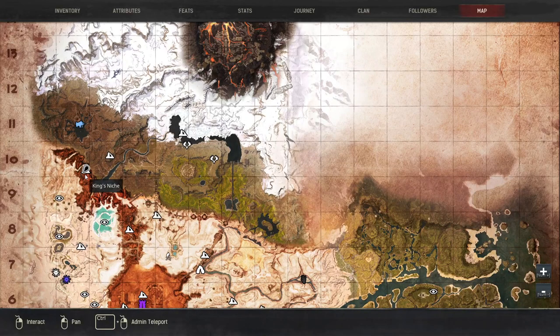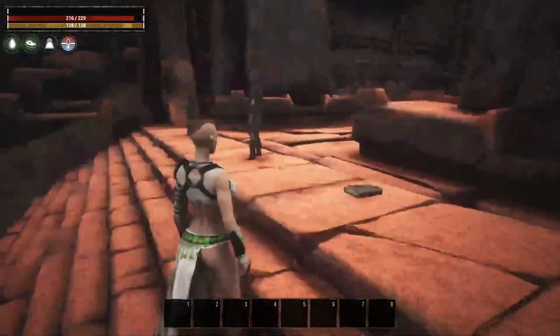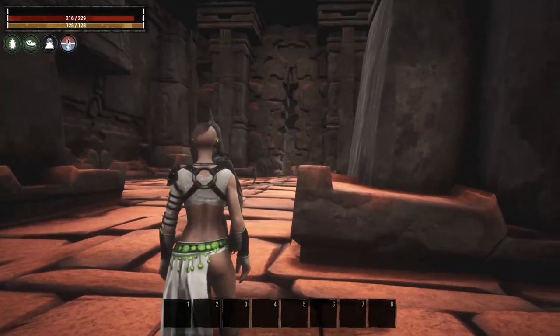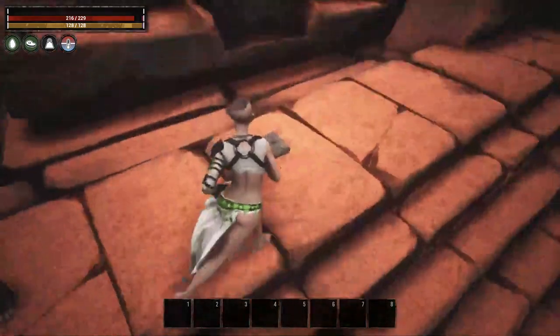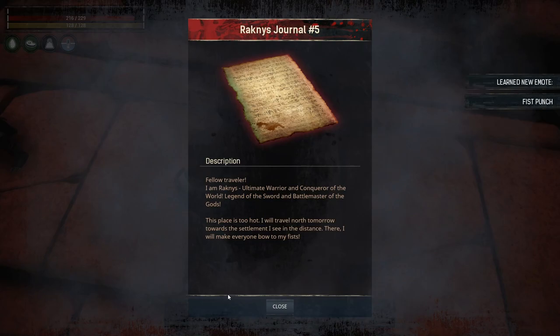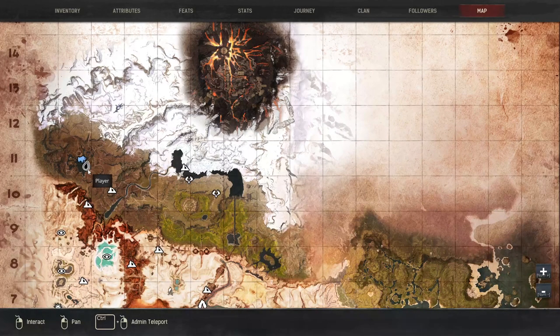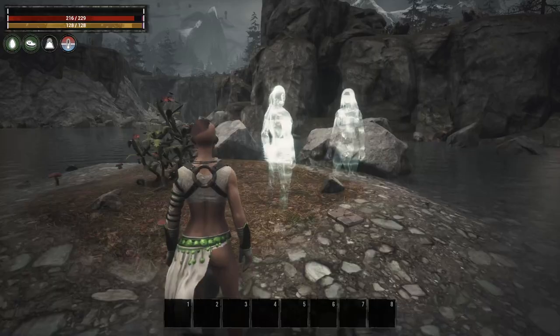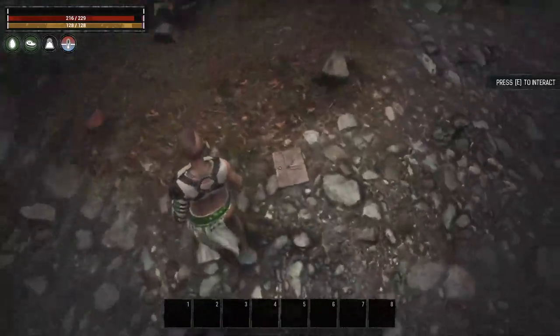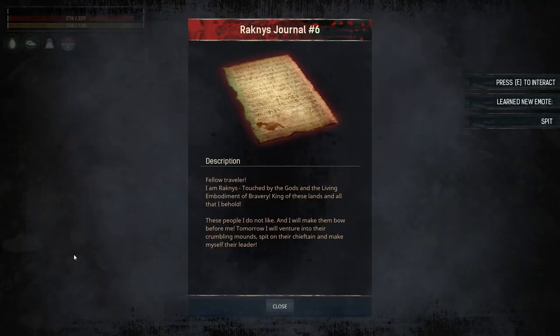Heading right up here to King's Niche, if we head up the stairs and keep going in there there's actually a boss you can fight — I recommend fighting him for his drops. However, there is a book right here, and if you interact with that you learn Fist Punch. Back up here at the Mounds of the Dead, this book is just on a little island right outside of the mounds — if we interact with that we learn Spit.